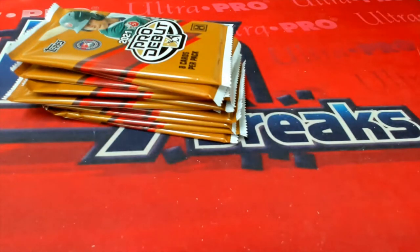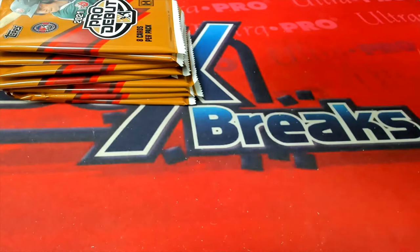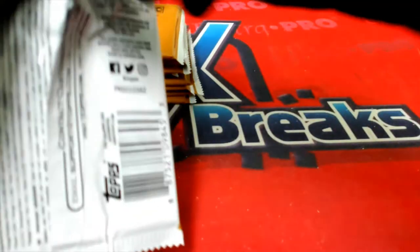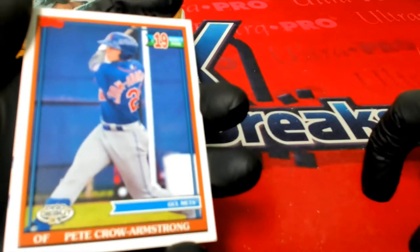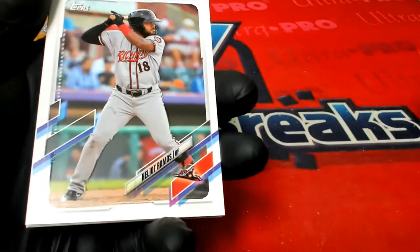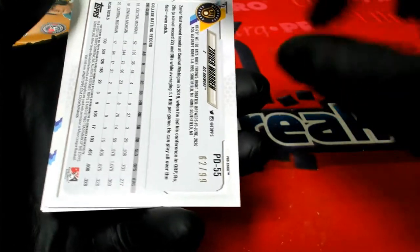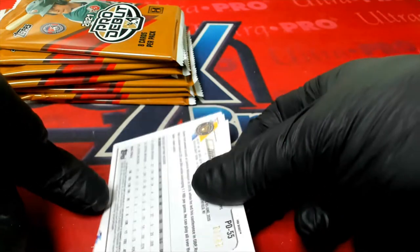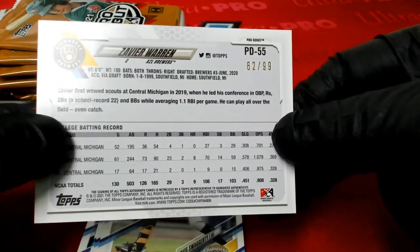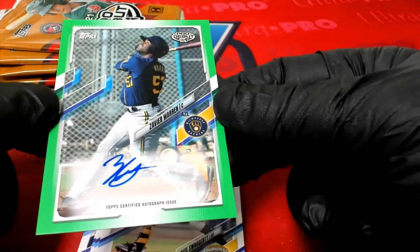Let's get into it — I hope we pull you something excellent! Best of luck, we're going to tear into pack one. These pop right open — no problem, no knife needed. Nice and gentle, easy to do. We've got Armstrong, Ramos, Hendrick... and already in the first pack I see a number: 62 out of 99. Xavier Warren green auto!